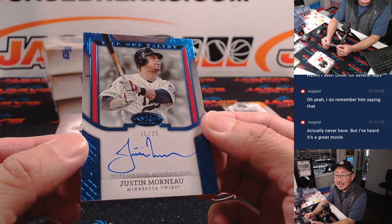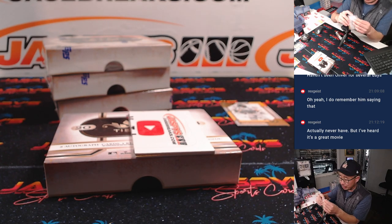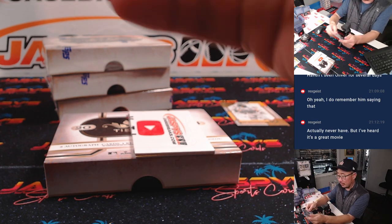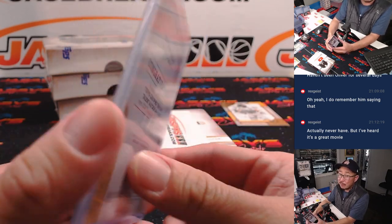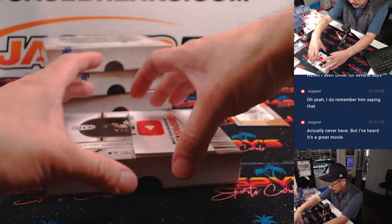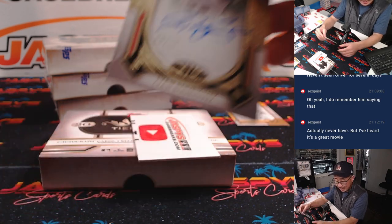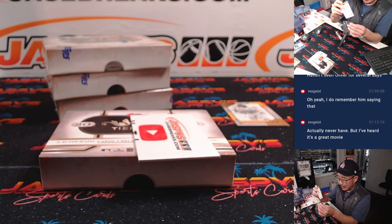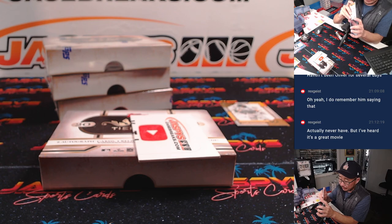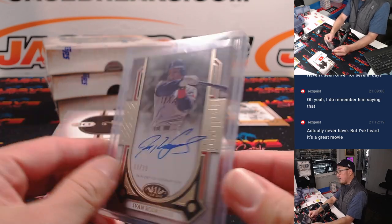And we got Justin Morneau, 36 out of 75 — that's for Ben and the Twins, Last Spot Mojo. Ben got the Twins before they were pulled for all those random number blocks. And then we've got Pudge, Ivan Rodriguez, 38 out of 99. That'll be for the Rangers — Rangers are in the random number block group. Texas 8, Greg, number 8.